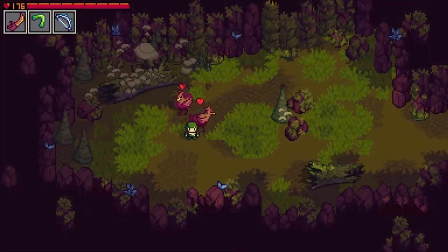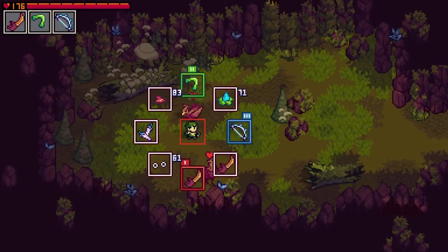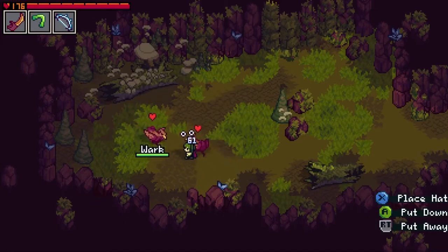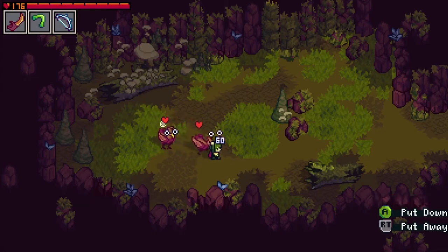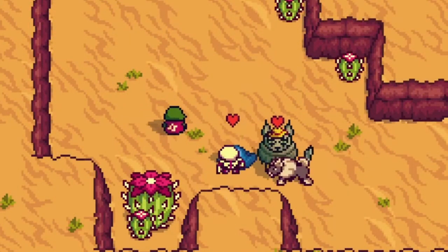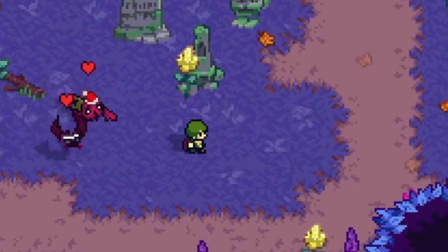And to make absolutely certain that your pet is looking their best, you can equip them with all sorts of hats. Let's give this creature some googly eyes, and let's give the other one a wizard's hat. There will be lots of fun items that you can equip your creatures with that will make them look extra cool.